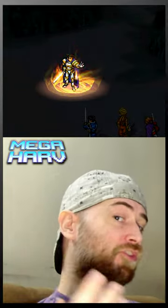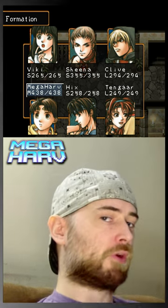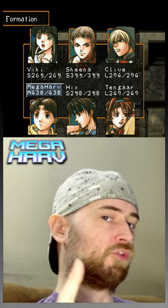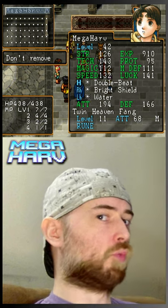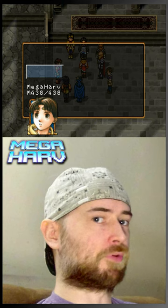That is, unless you know about this little exploit I'm about to show you. First things first, before you enter the war room before the Luka Blight fight, make sure that the hero is somewhere in the back row. Then when it comes time to decide who you're going to take with the hero to fight Luka Blight, be sure to just leave the hero by himself.